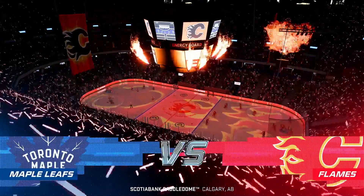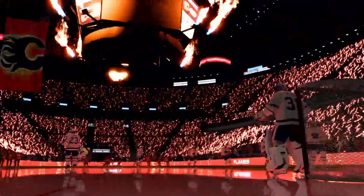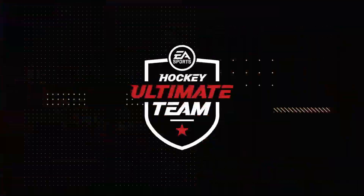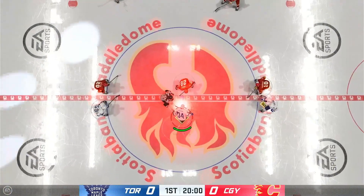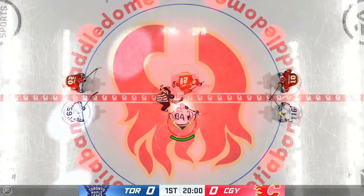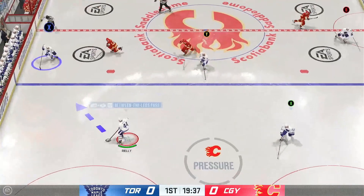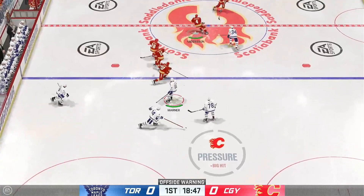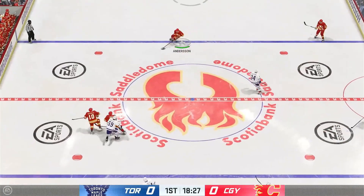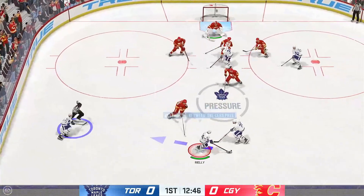Hey everyone, my name is Kennel and welcome back to our Hockey Ultimate Team series. As mentioned in the last video, we're jumping into the Austin Matthews challenge as the Toronto Maple Leafs. We need to get a hat trick plus an assist with Matthews on superstar difficulty, with only three two-minute periods to get it done. Let's win this face-off and get started.